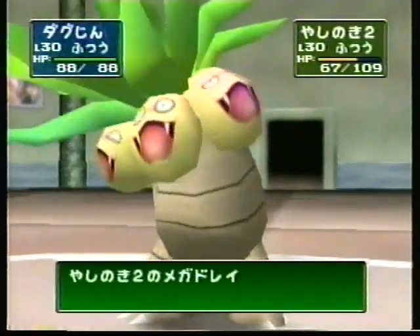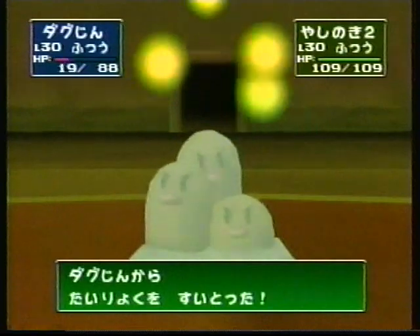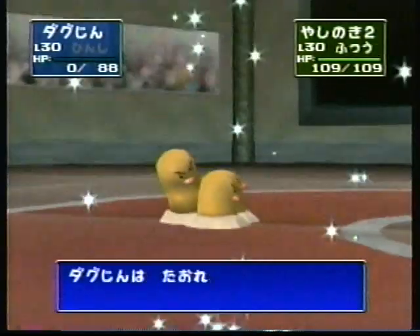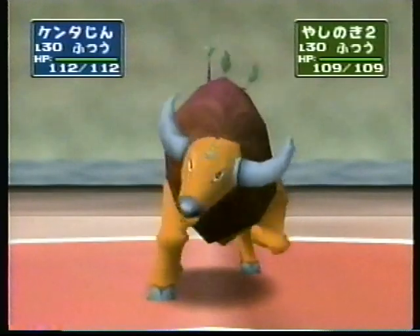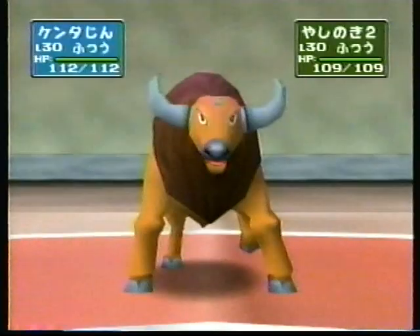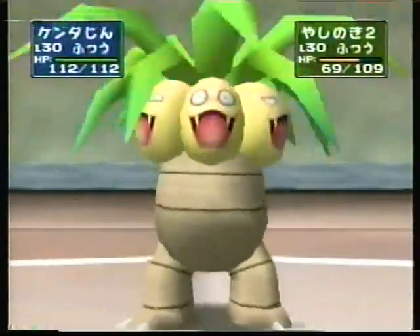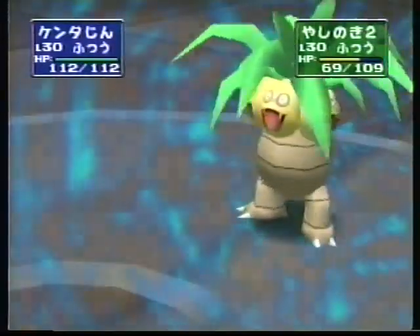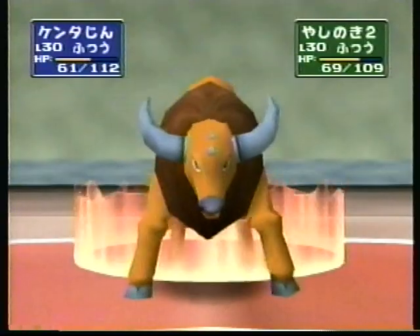鉄人は電気タイプのポケモンが出てくると踏んだのかダグトリオが先鋒だ。対する挑戦者は今までの教訓を生かし、地面にも電気にも強いナッシーが先鋒。なんとダグトリオがいきなり破壊光線。次のターン行動できなくなる技だが鉄人、何か狙いがあっての行動なのか。ナッシーはメガドレインです。地面系ポケモンが苦手とする草系の技で攻めてきました。これはたまらずダウン。破壊光線で削られた体力が回復だ。予想外の展開になってきました。実質上2匹対3匹のハンデ戦ですね。鉄人ケンタロスを投入、この状況をひっくり返せるか。吹雪が炸裂、効果は抜群だ。ヒットポイントを一気に半分近く削った。